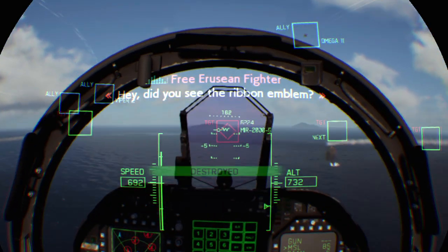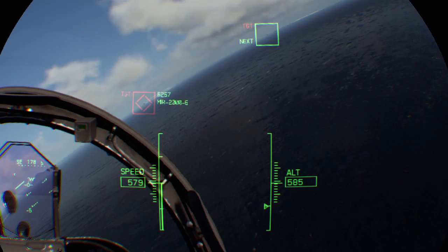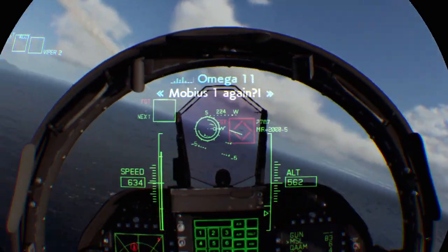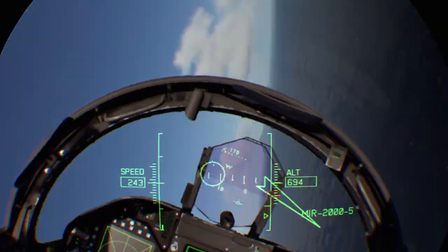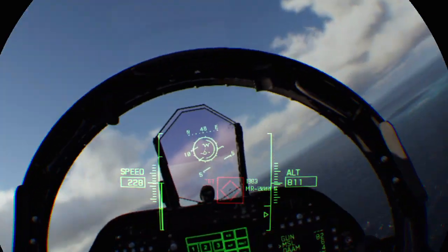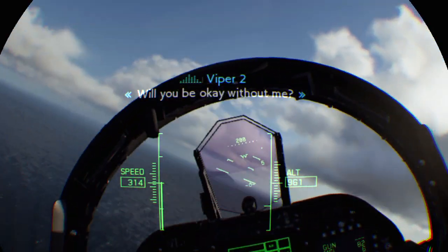Hey, did you see the ribbon emblem? Something just came up on our radar — looks like enemy reinforcements. Half remaining. Mobius 1 again? Omega 11, pay attention. Stop staring at Mobius 1. There's an enemy unit approaching the base — take it out. What are we here for? Jets are not good. Number 2, it looks like you're running out of targets. Will you be okay without me?